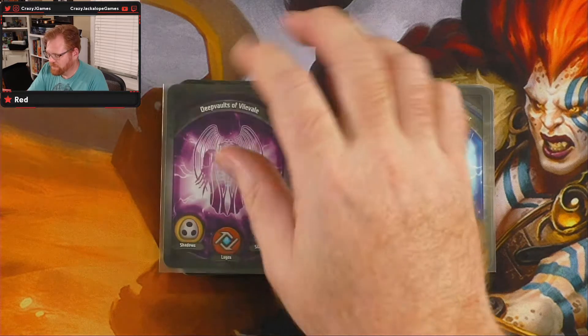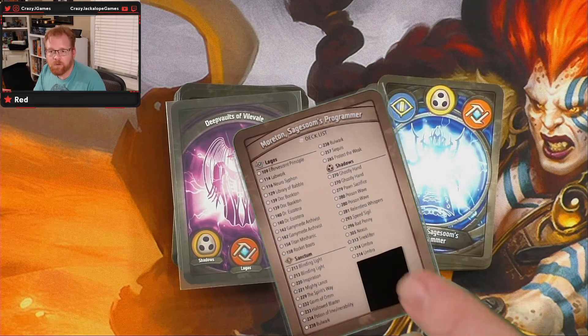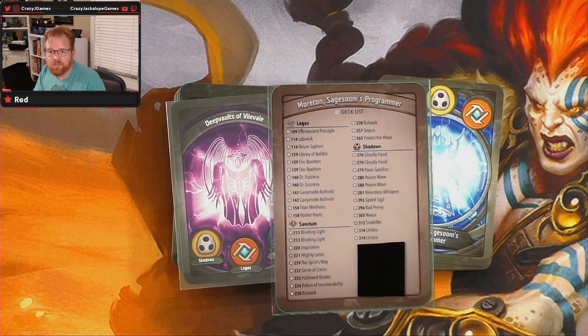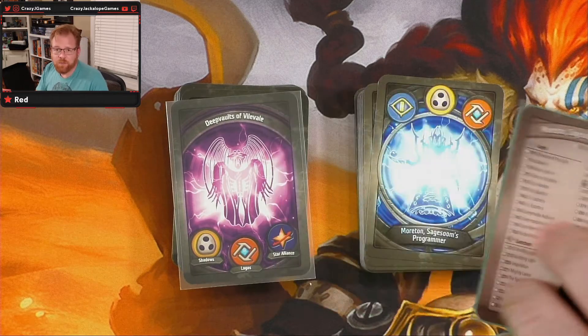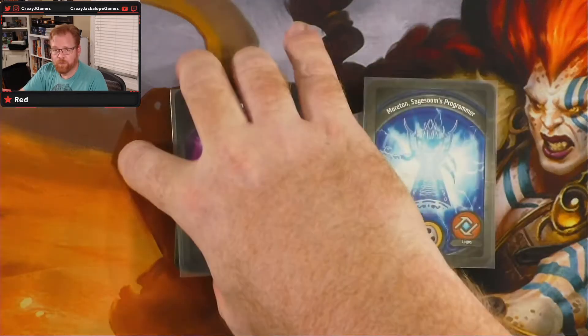On the other one, we've got going all the way back to the first edition, Morton Sage Zoom's Programmer, and we've got the Snek Lifter as part of that set, and the Mighty Lance is in there. So I'll put some links up to the videos where we open those up, and those will be two options.